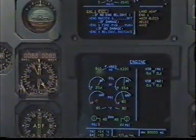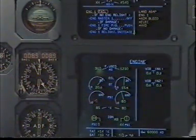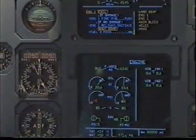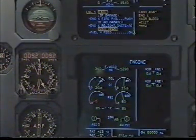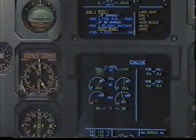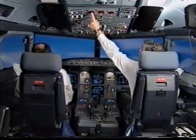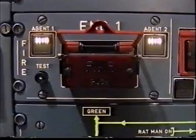Engine master 1 off. Confirm. Confirm. Off. If damage — N2 reading 0. Confirm damage. Damage confirmed. Engine 1 fire pushbutton — push. Confirm. Confirm. Push.